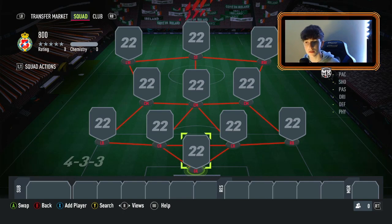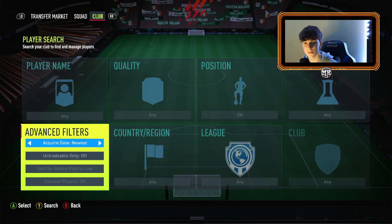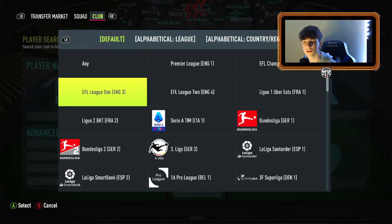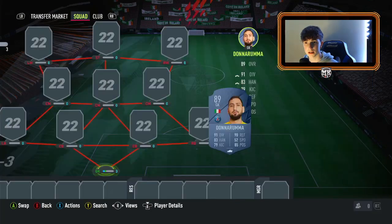Without further ado, let's get straight into things. The new Versus promo has been released into FIFA 22 and we've got cards like Marcus Rashford, Gabriel Jesus, Pulisic, and some SBC cards as well. Three of them are going to be in the squad. The first player is going to be in the French league — it is Gianluigi Donnarumma's base card.